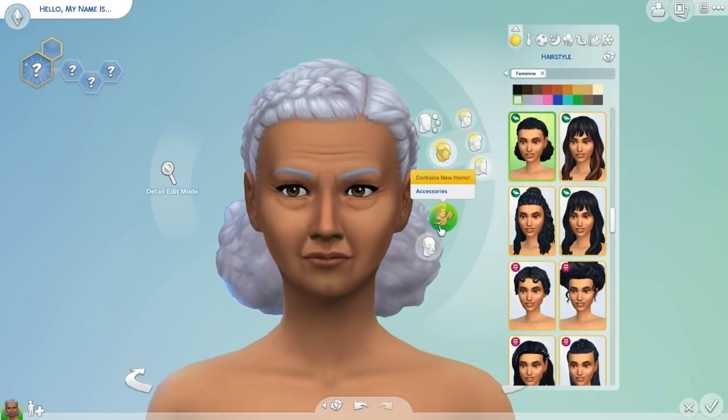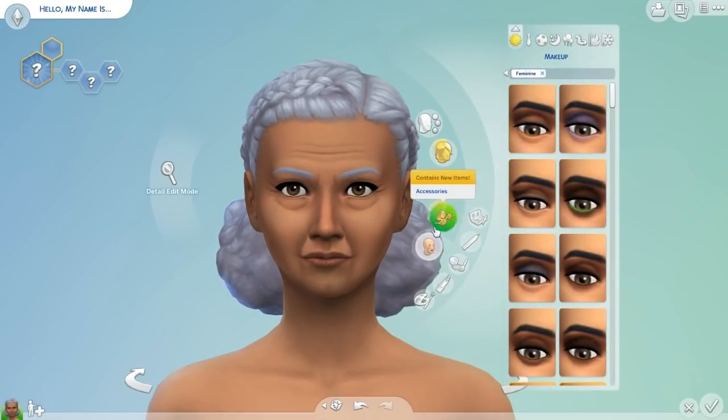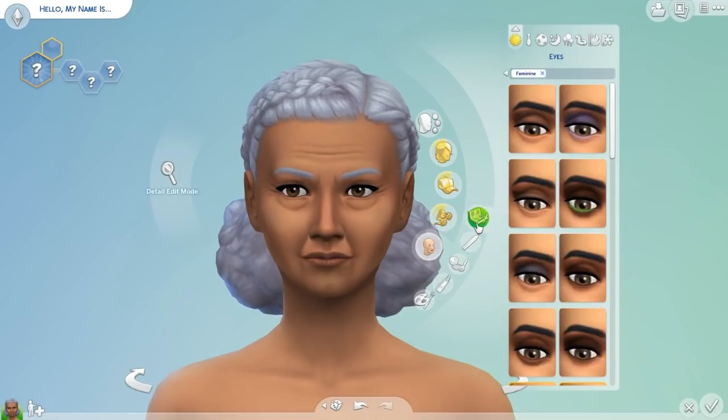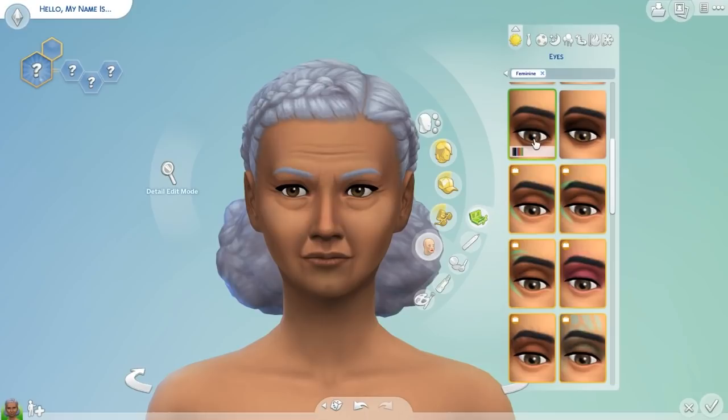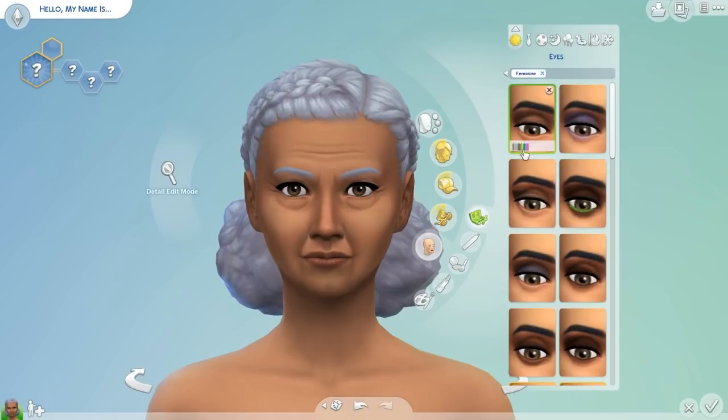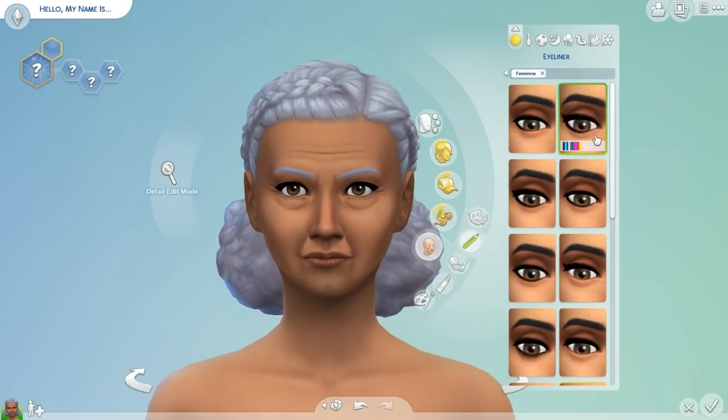She will wear makeup, so I'll get that together. Let me do her makeup first since I have an idea of what I want her outfit to be. I want to keep it natural — let me get her eyes together. Just a little bit of eyeshadow, not a lot, nothing to overwhelm her natural beauty. I want it subtle enough that you can't tell she has any on, but dark enough around her eyes. I don't think I want any eyeliner, honestly, but I do want that modern look.